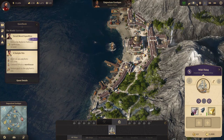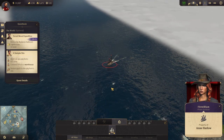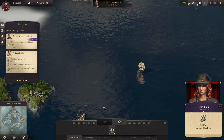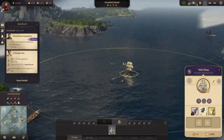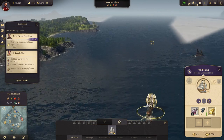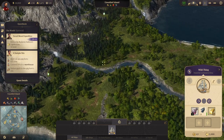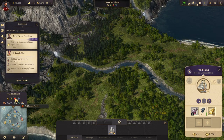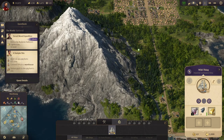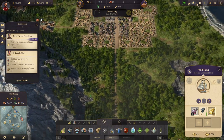Let's sail down this way - there's a pirate gunboat right here and we're heading straight for it, which is not great, but we should be fine. He's running, good. Now we want to settle this island over here because it has red peppers and great fertility, which is perfect for us.